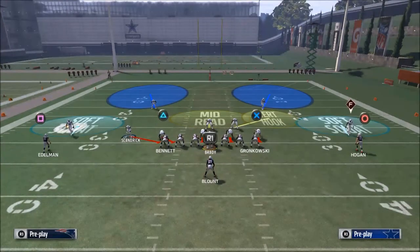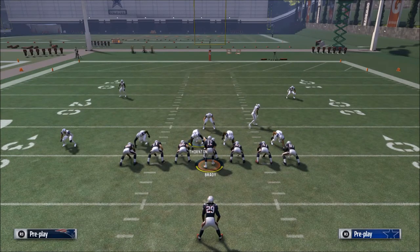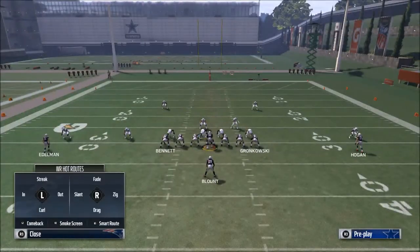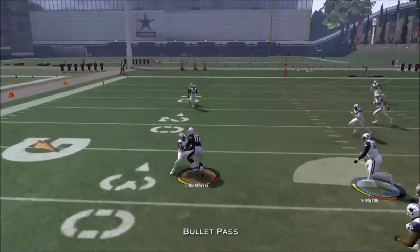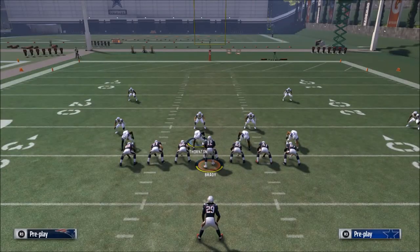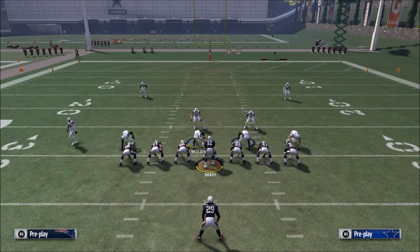What if they blitz? People will blitz you, normally from the outside — left or right. In my experience people more often blitz from my left side. You want to make sure your play is good against the blitz. If they blitz from the left, you go right to Gronk — very simple, very quick. The beauty of this play is it has two very good options when they blitz you.